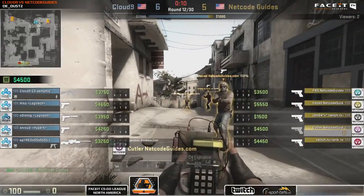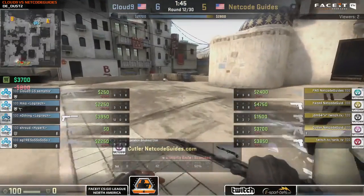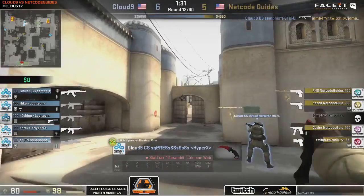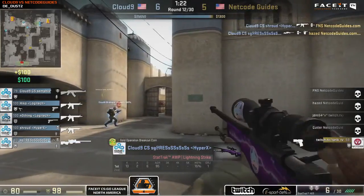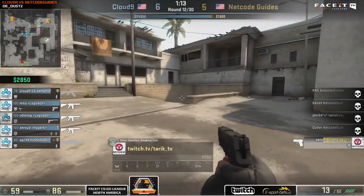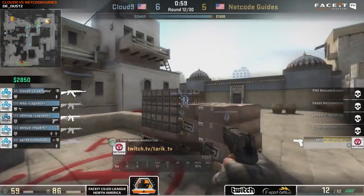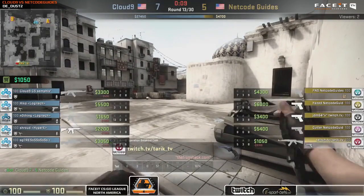6-5 — very tense. Both teams walking on a razor's edge with the economy. Cloud9 executed well with only three rifles — players had about $1,100 average. On the eco, one player is just trying to find someone's head in mid, finds Cutler's chest — that'll do. Tarek is the last guy remaining for the Ts and doesn't even have the bomb — a slow death. Netco Guides had an awkward money situation: some could barely afford pistol armor, buying just enough to still have a strong buy the next round.